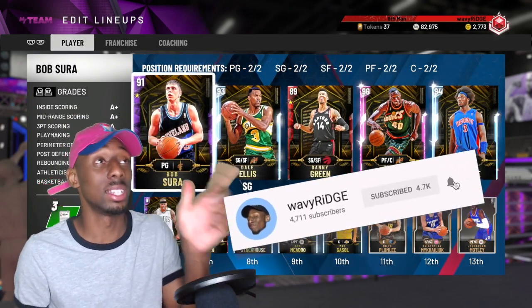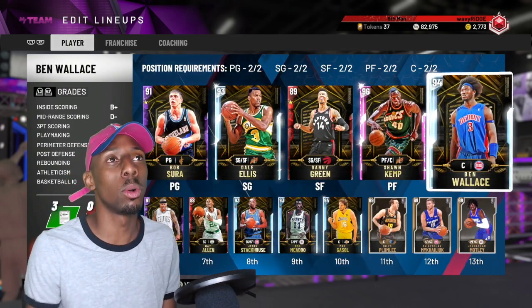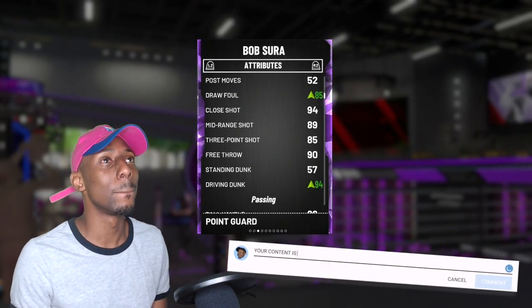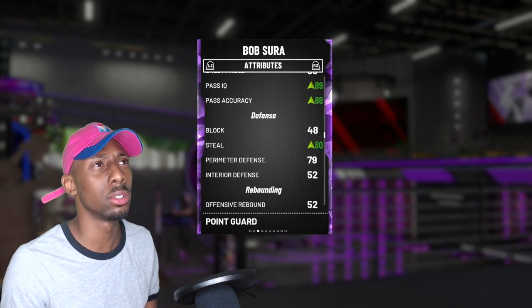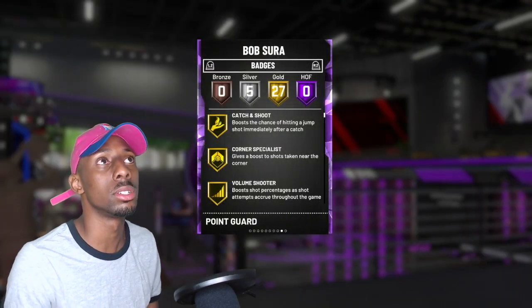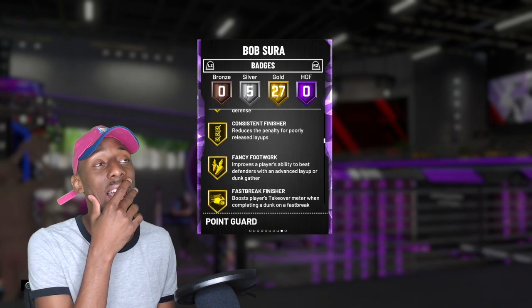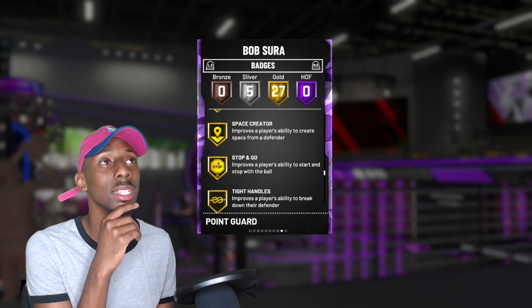We got this Ambitious Bob Sir — this is probably the funnest card I've used so far. This guy is nice. And we got this Ben Wallace, so we're gonna see if Ben Wallace is worth the tokens. Bob Sir is one of the funnest cards I've used — 85 overall, 94 driving dunk, 87 ball handle or 86 ball handle. His speed's not that high, so let's give him a speed shoe.